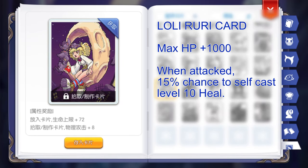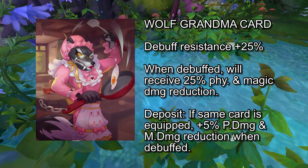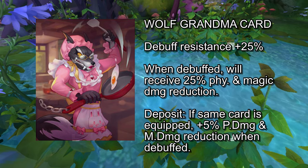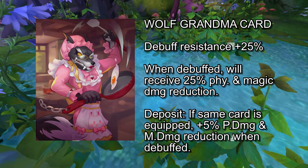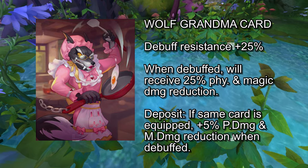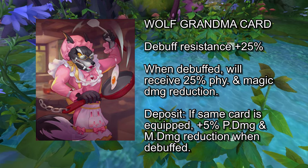Next, for the armor cards, we have the Lolly Yuri card, which gives plus 1000 max HP and plus 15% chance to self-cast level 10 Heal when attacked. And then the Wolf Grandma card, which gives plus 25% debuff resistance. Furthermore, when debuffed, this will give plus 25% physical and magic damage reduction. A deposit effect will also give plus 5% physical and magic damage reduction when debuffed, but only if another Wolf Grandma card is equipped.